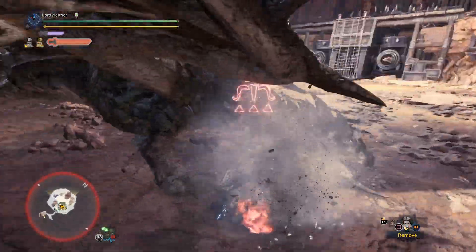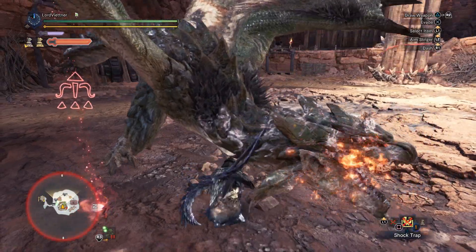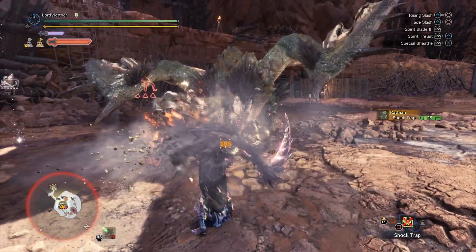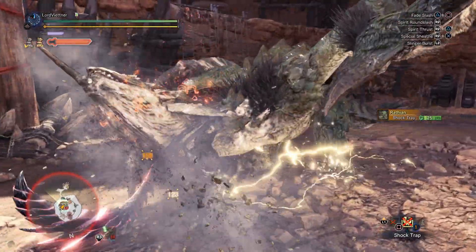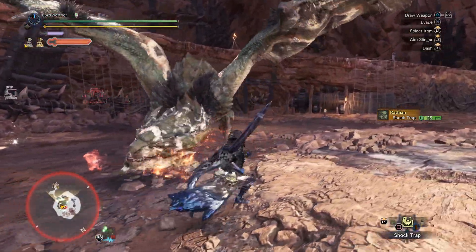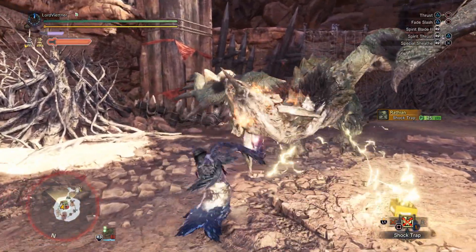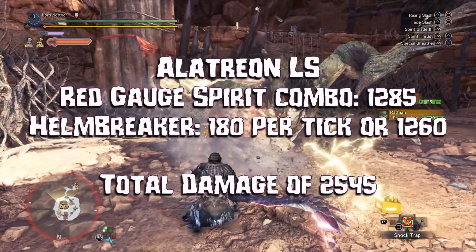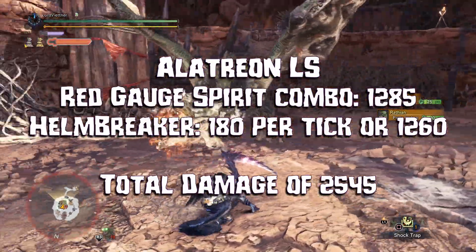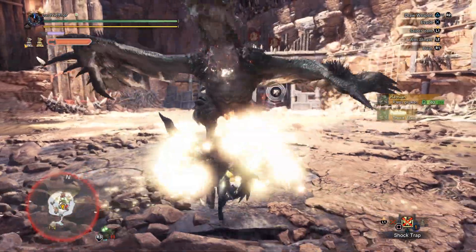For the test on Wrathion, I went in, triple clawed, and wall banged in order to get off the tenderize and to get her enraged. I then did a full Red Gauge Spirit combo on her head while she's in a shock trap, broke her head, and then did a Helmbreaker. For the Alatreon Longsword, the Red Gauge Spirit combo hits for 1,285, and the Helmbreaker hits for 180 per tick or 1,260 in total. This is not including the stab that launches into the air — this is just the down-swinging attack.